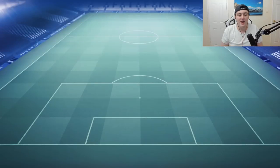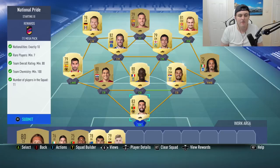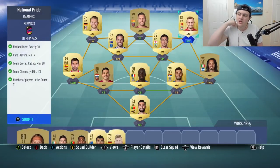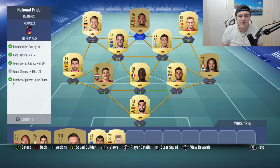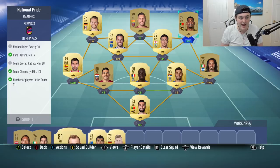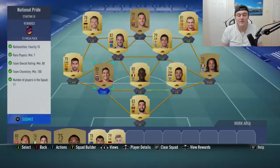Then we have National Pride, the last one. We get ourselves a mega pack for doing this — it is Nationalities 10, Rare Plays 7, and a team overall minimum rating. This is the team we went for — a Premier League team here. The only expensive or semi-expensive card will be Shaqiri, but you can go with somebody else or just get a different rare card and a different nationality. I think you can go ahead and submit that for cheap.